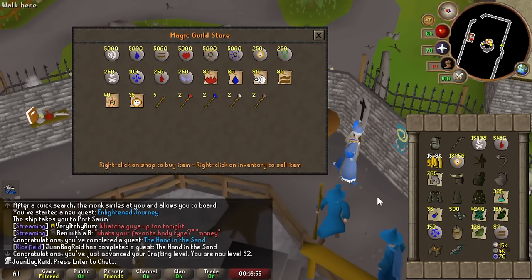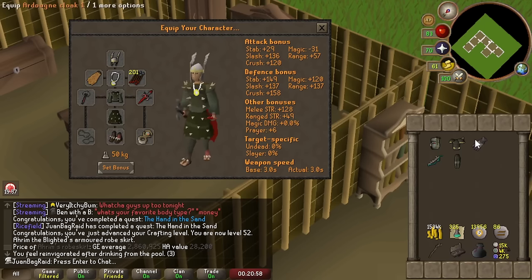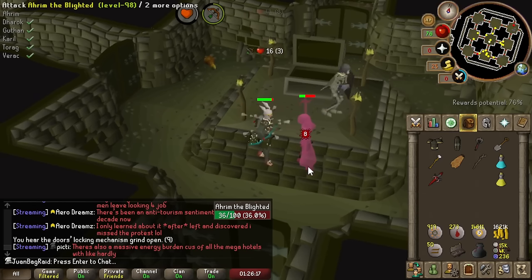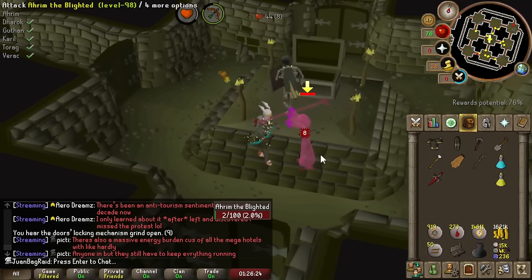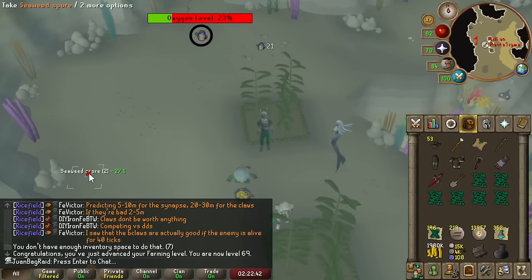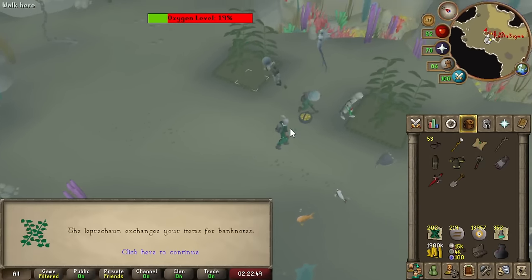Now we can buy runes from this shop. The Wizard's Guild typically sells runes at the best prices, so this is really nice for the long term. We've got really good magic defense now with Karos, so Arams should not be draining our stats. Arams cannot do much to me right now - can't lower my stats with Karos. I have no food but I'm trusting in the Karos. Just got 69 farming, still at Amonites ranging away and planting giant seaweed. We're getting so many giant seaweed spawns - this is going to be super helpful for the big herblore grind in the future.